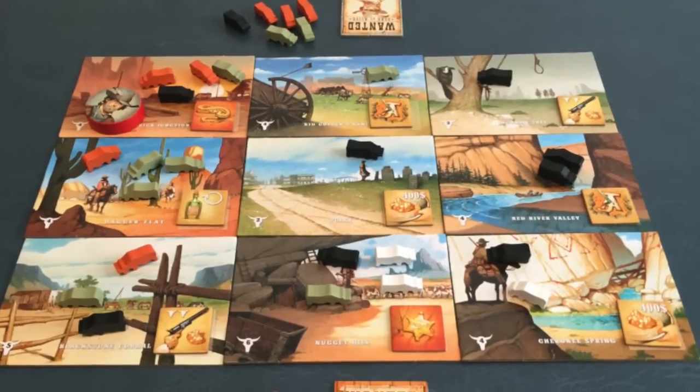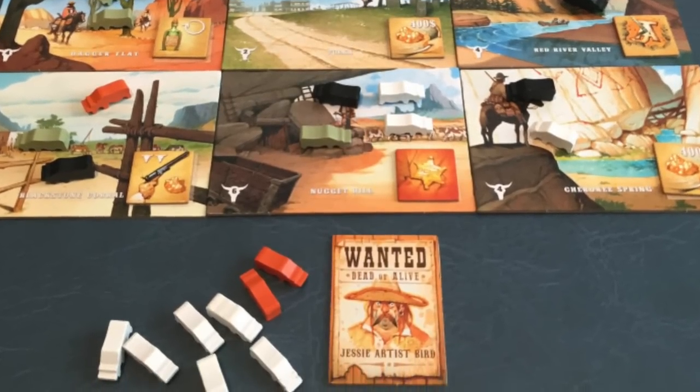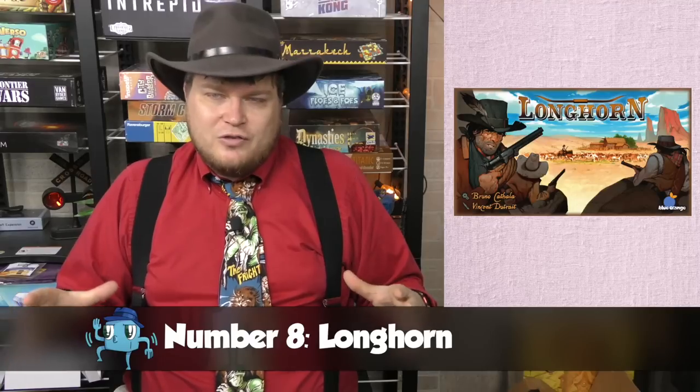My number eight is Longhorn. A lot of people love Five Tribes from Bruno Catala — spoiler alert, it's not on my list. I don't hate it, but I just don't love it as much as everybody else. Longhorn, though, feels a lot like what I want Five Tribes to be. It has a lot of the same decisions, but in a much smaller two-player setting where you're herding cattle. The Western motif works for me, and I think it's a fun, interesting game.